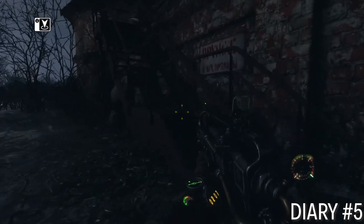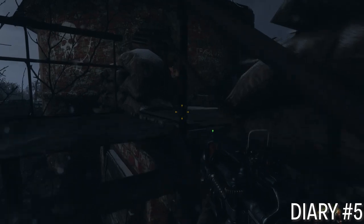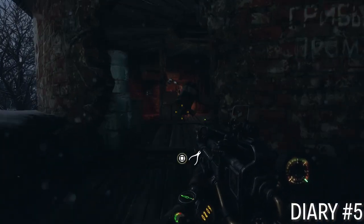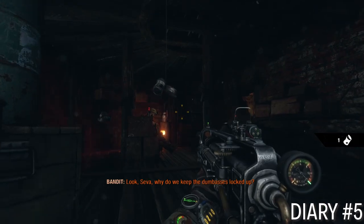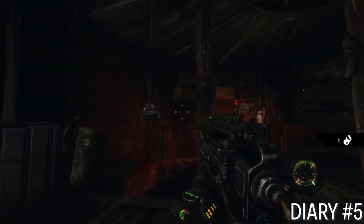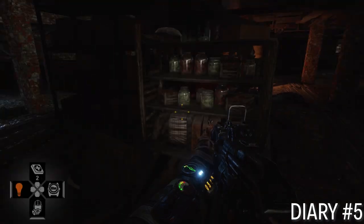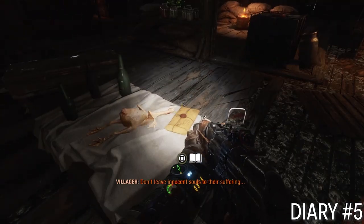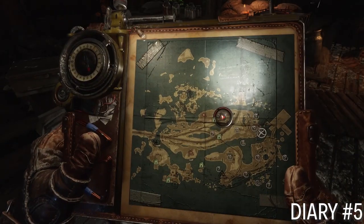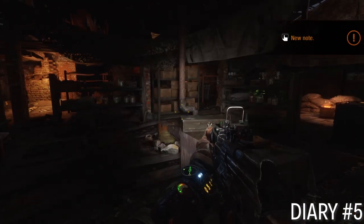Diary number five is at an abandoned camp east of where the container is — kind of northeast of the map section. It's a fairly large little facility, and it stands out. You've got to sneak through it or bust your way through it, and you'll find it on a table — a pretty distinct table with a dead skinned chicken on it, ready to go. That chicken looks good, I'd eat that.